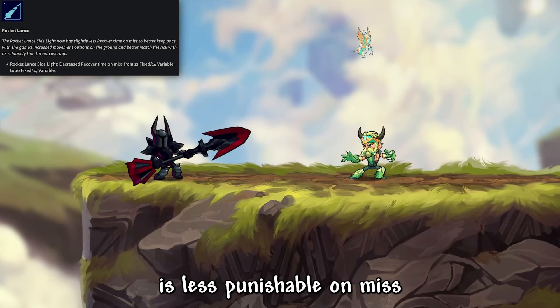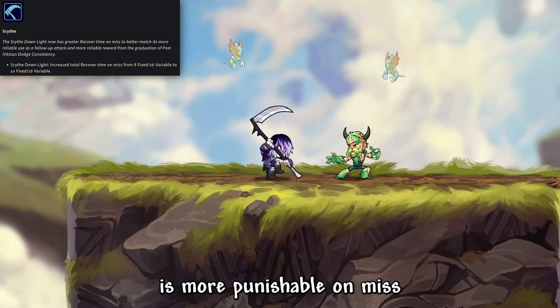Katara's Down Light is more punishable on miss, Lance's Side Light is less punishable on miss, and Scythe's Down Light is more punishable on miss.